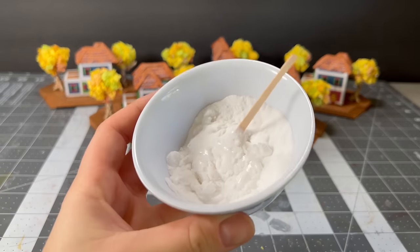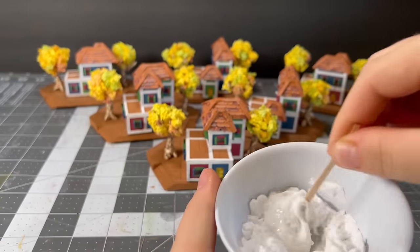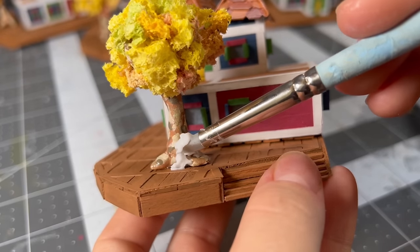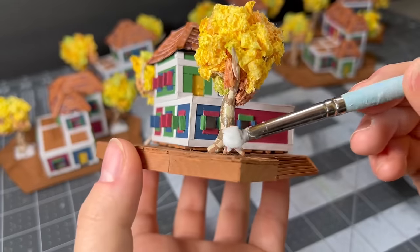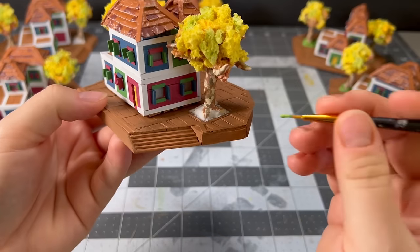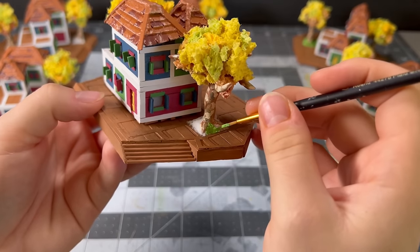I come back to the texture paste once again to cover up the bald spots — basically to make the trees look like they're in actual dirt and not super glued to the deck. Once it's hardened, I can mix up some paint and color it so it looks like a mound of grass.